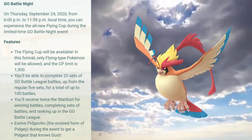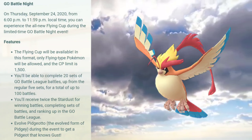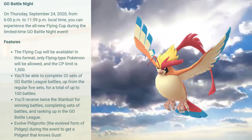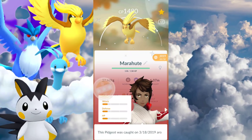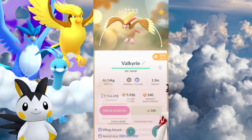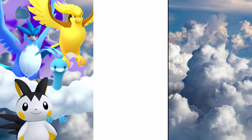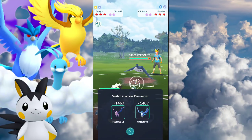This is going to be happening September 24th at 6pm until 11:59 local time, in which you're going to be able to participate in the Flying Cup in the Great League. If you evolve Pidgeotto into Pidgeot during this time frame, you will be able to get Gust — so make sure you do that, because this is going to be an exclusive move. You can Elite TM your good ones. Taking a look at some of my Pidgeots, I have that very nice shiny, a good IV one, and a maxed out 15-14-15 with Legacy Wing Attack double moved. I've had this one since 2016 — glad I never transferred it.